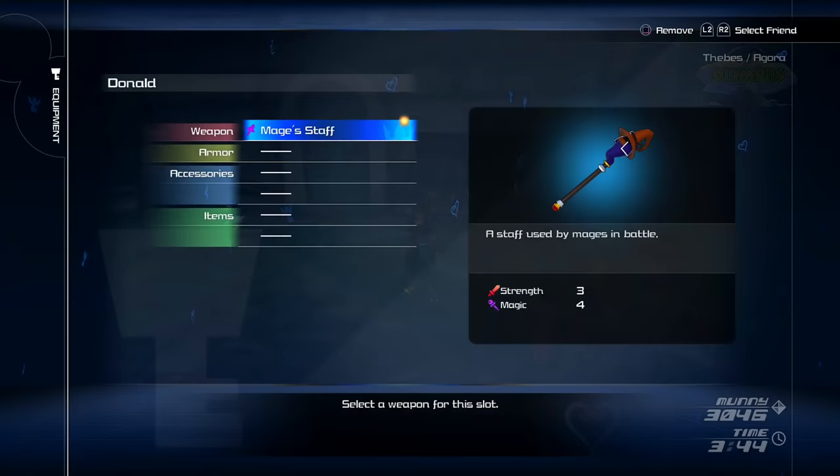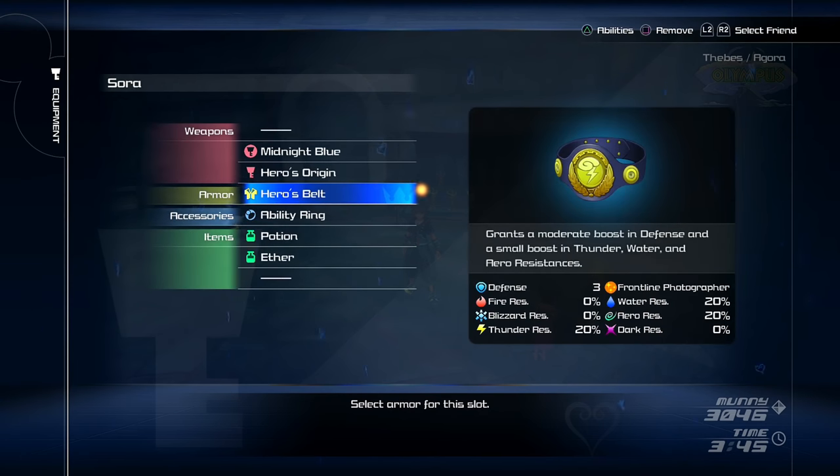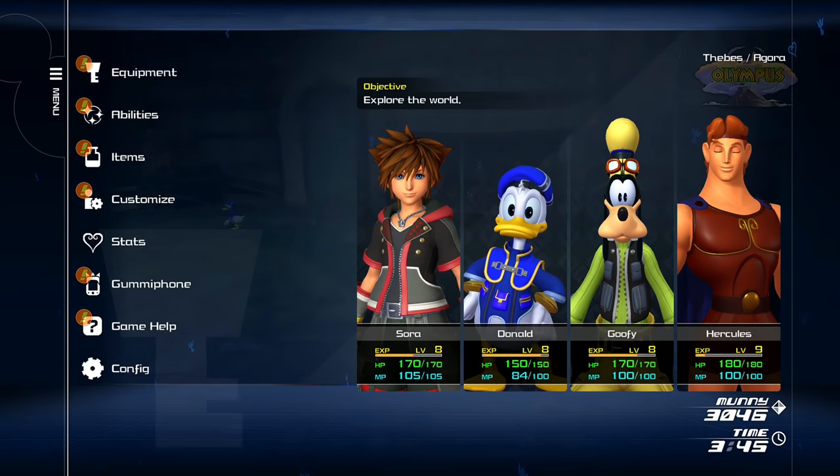The Hero's Belt — we get Defense 3, Front Line Photographer ability, and 20% resistance to Thunder, Water, and Arrow. No Dark, Fire, or Blizzard resistance, but it's still a lot better than nothing. That puts us up to 14 defense, and this is obviously really early in the game. I hope you guys all enjoyed the tutorial — it's pretty quick and easy.